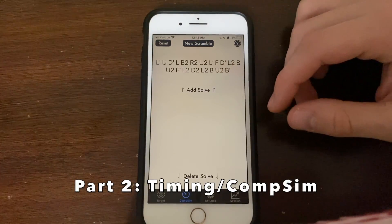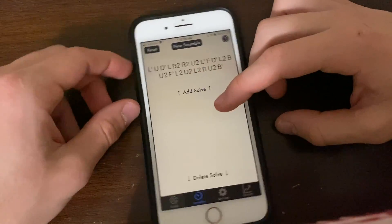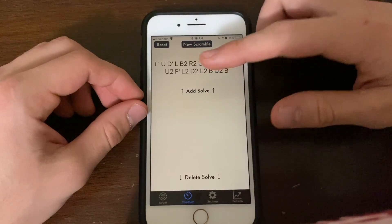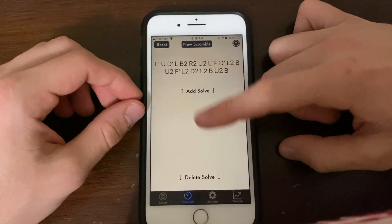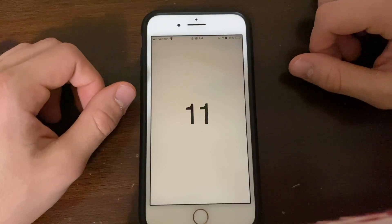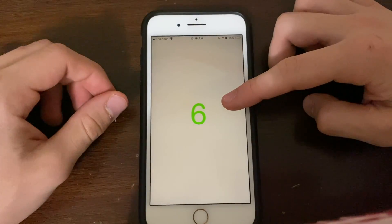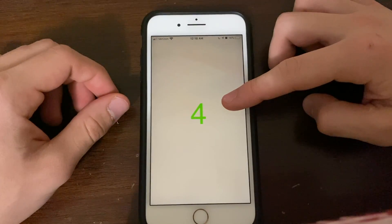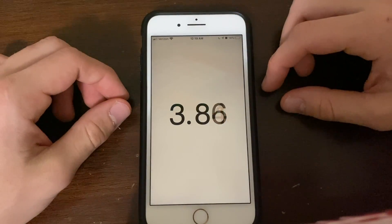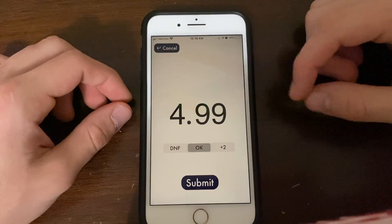Let's take a look at how the timer itself works. Here in this CompSim view is where you can solve, pretty much similar to a normal cubing timer. You have your scramble up here and you just tap and your inspection starts by default if that's on — we'll get into how you can turn it off later. You'll get an eight seconds notification if you want. Hold it down and release just like a stack mat. Boom, it's timing. And stop — that is a fast three by three time.